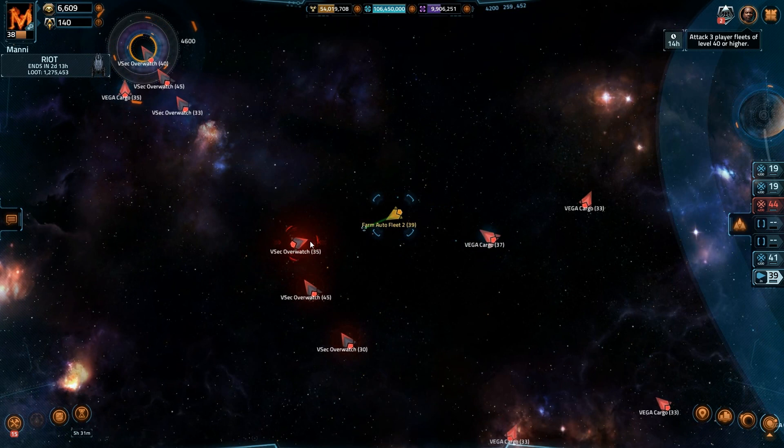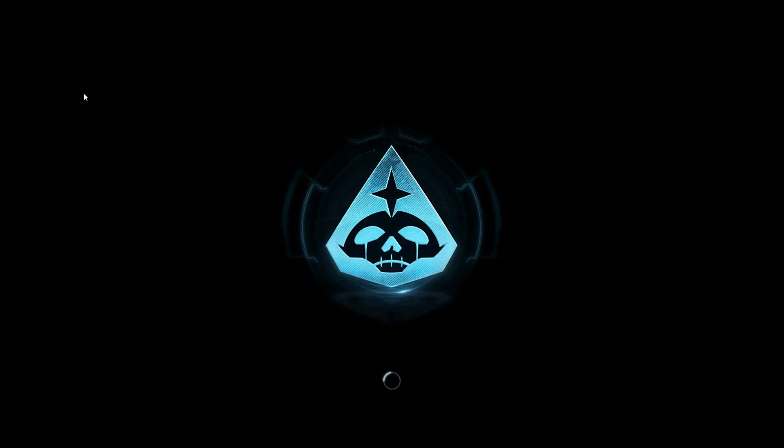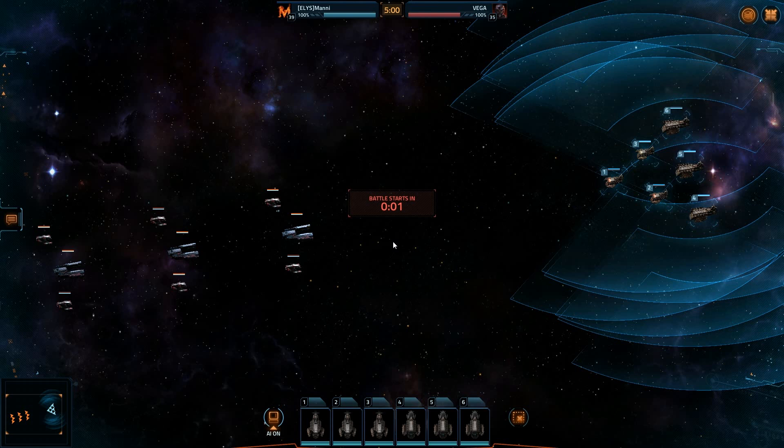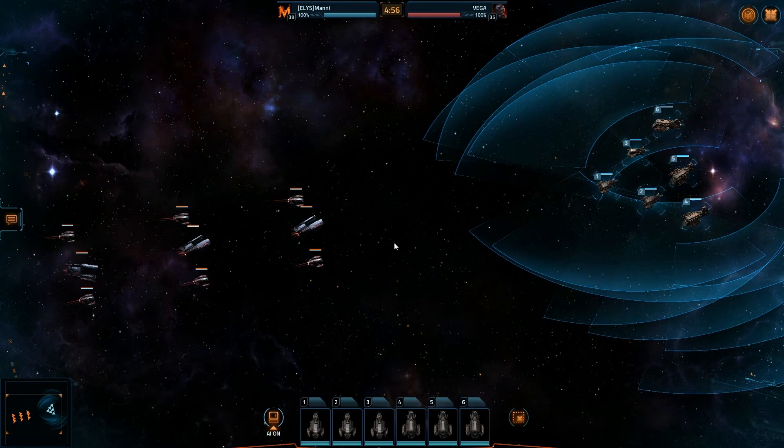What is up everybody? It's MannyGaming here. I discovered by accident that my fleet for level 40 Vega — my auto fleet — in fact deals with the level 35 Vsac fleet extremely efficiently. I accidentally attacked one of the wrong fleets and then I saw it's just perfect. It's a perfect instant repair. Just look at this fight — I think it speaks for itself.